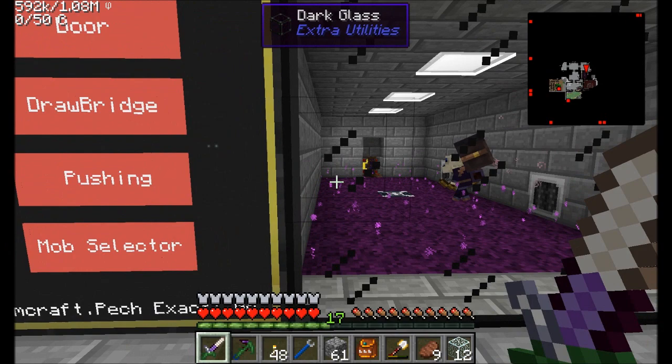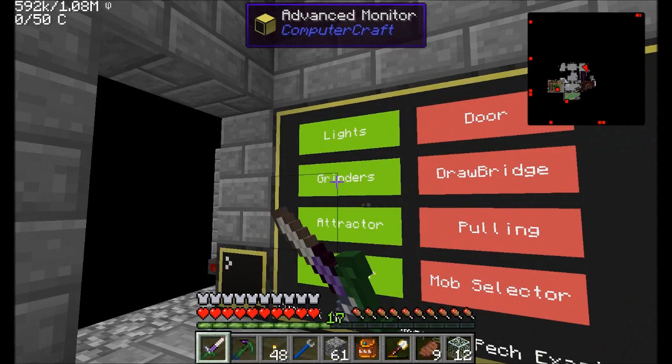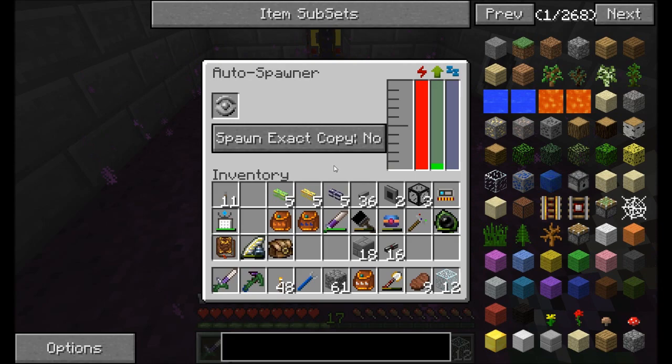You can tell how much fun I had with this build. I'm wondering if we ran out of mob essence — why is mob essence not refilling in there? That's something I need to fix. Let me look at that off camera and we'll be right back.